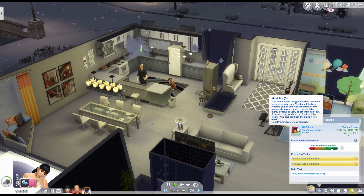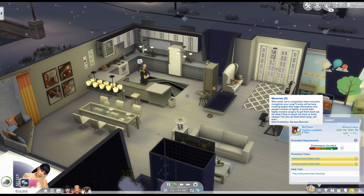Leslie is still only at level five, but she's doing really well with work. She's going to be on family leave for the next couple of days because she's pregnant, so she doesn't work for a couple days. We also need to figure out the kid's name — we won't even know the gender until it's born, so there are lots of unknowns coming soon.